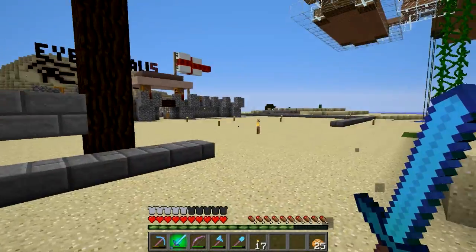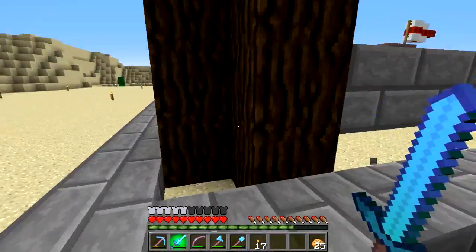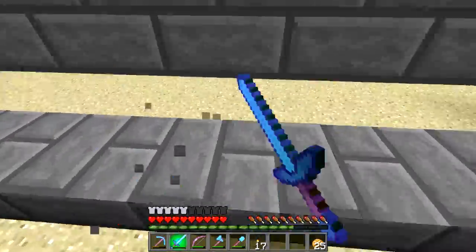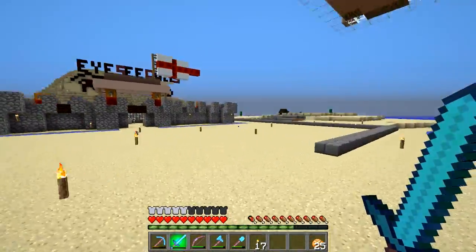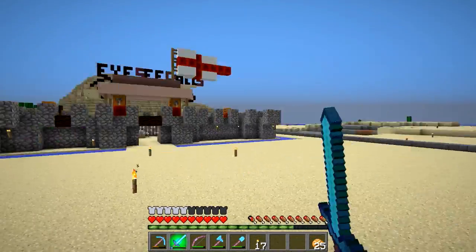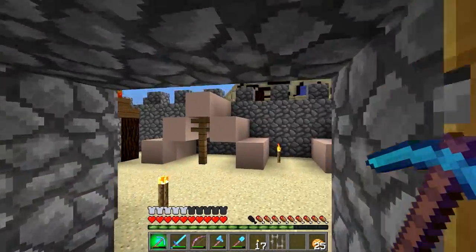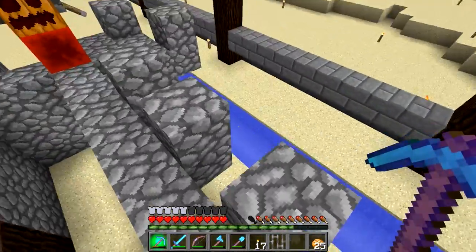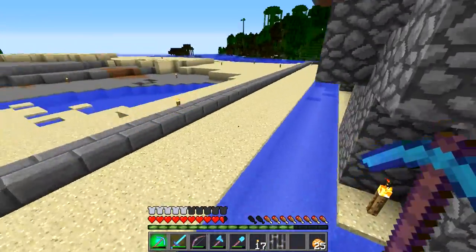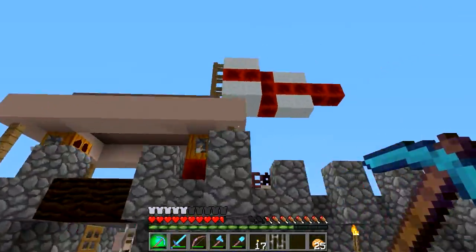All right, welcome back. I pretty much have the outline of the wall. I outlined it with slabs — it runs all the way around. This is probably gonna be the gate, I'll probably have a gate over there, gate back there, and gate here. And Matt left us a little surprise here. I didn't know it was Matt that did it at first, but with some conversation on Skype I figured out it was Matt's prank.